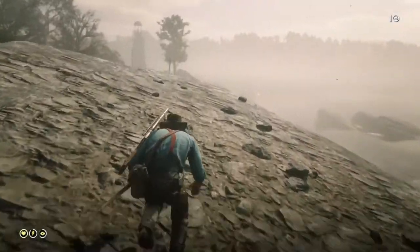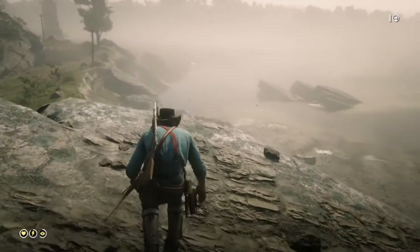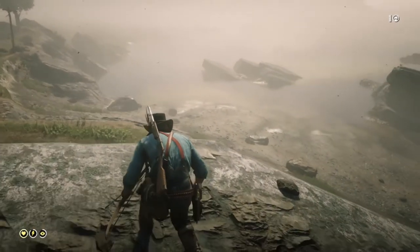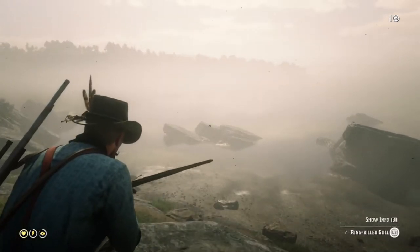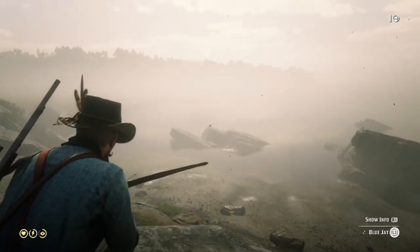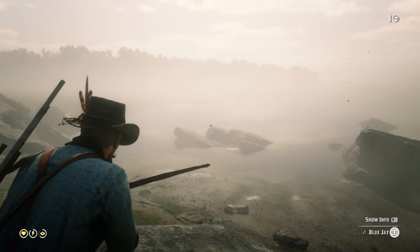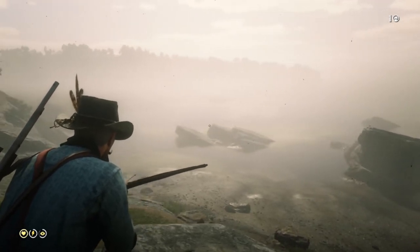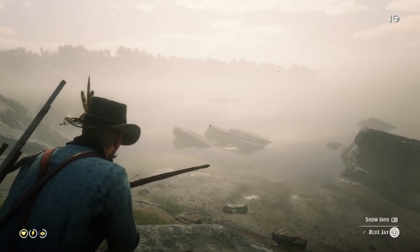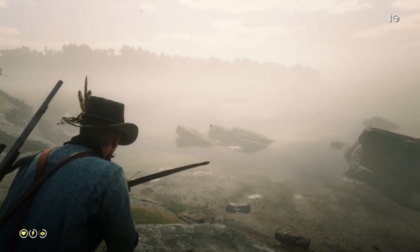There's the Van Horn lighthouse — I'm just outside of Van Horn doing a little bird hunting. This is actually a pretty good spot for birds; there's a spawn point for cardinals, woodpeckers, and blue jays, which is what I'm trying to get right here, way over there on that rock formation.